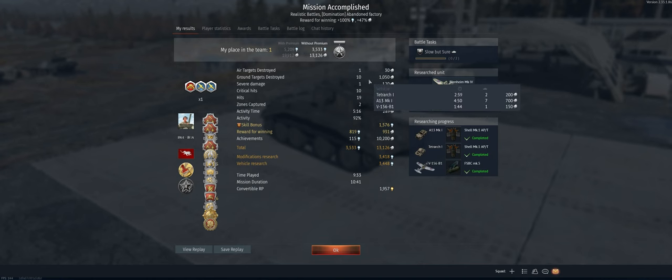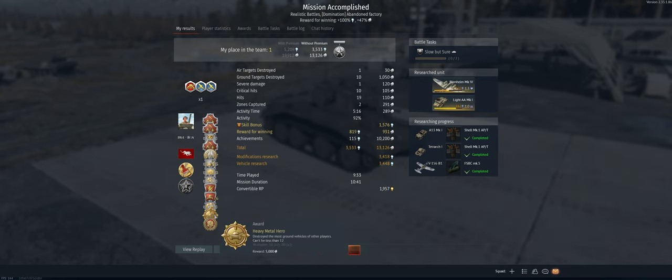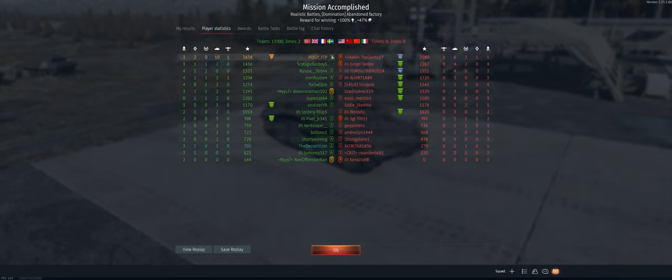We had ten ground units altogether and one aircraft destroyed. Looks like that was the A13 — the other seven were the A13 so that's really what there is to show you guys. The AP round did pretty good. I originally went after the APHE rounds but it seems like the spalling is really good, so we might have to change that back. First place on the team — we did get Heavy Metal Hero. Hope you guys enjoyed the video, I'll catch you on the next one.